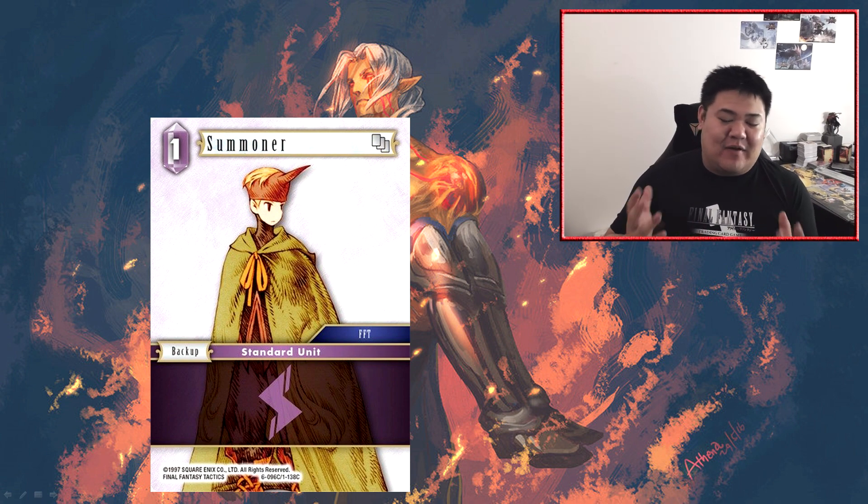Next we have Summoner — a 1 CP backup, just like all the other 1 CP backups from all the other colors. Among all colors, lightning is going to be the most or second most likely to want to play a 1 CP backup, simply because a lot of lightning cards scale up with the number of backups — legendary Edea, legendary Estinian from this set that triggers ability when you have five backups, and Opus One Ram that gets bigger for the number of backups you have. Because of that, lightning has a propensity to want to build backups very quickly up to five maximum. Summoner is a great way of doing that, and if you're building a mono lightning strategy you probably want at least two of in your deck.